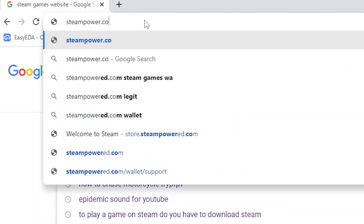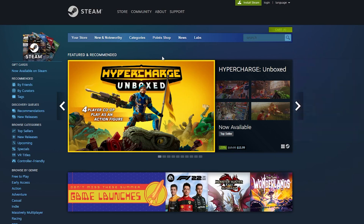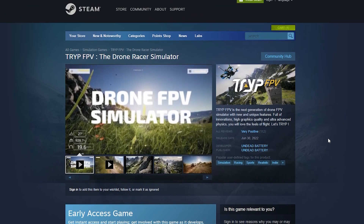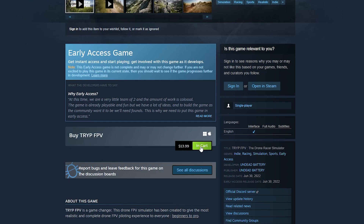To download Trip FPV, just type in steampowered.com, get on their website, and search for 'trip' — it pops right up. It was $11 and is now $13.99, so people are buying and the price is going up. Do not miss out — jump on this while you can. Add it to your cart, check out, download the Steam platform since that's what the simulator runs on, and then just pull it open and have a trip.